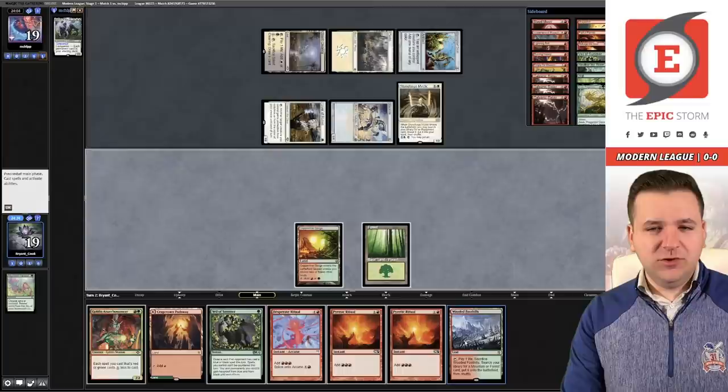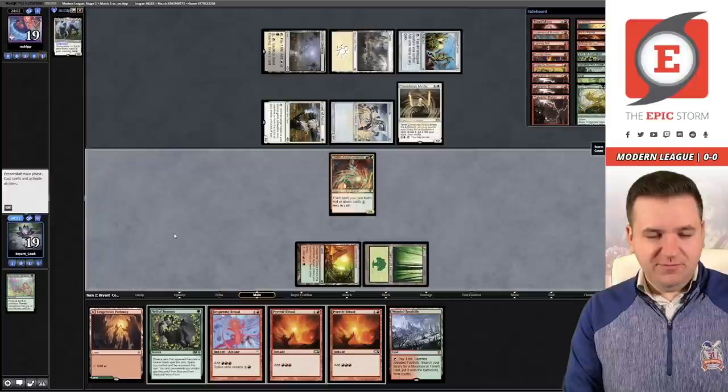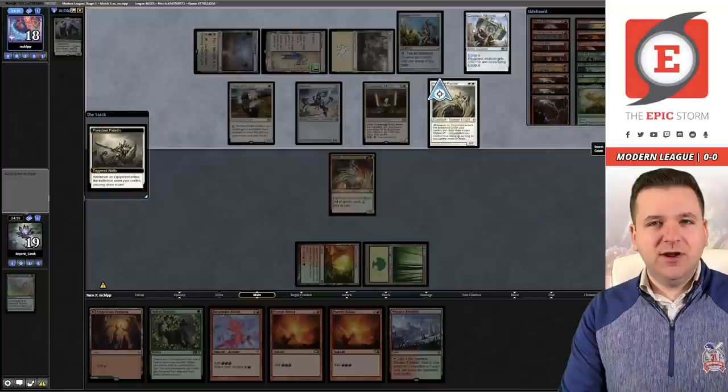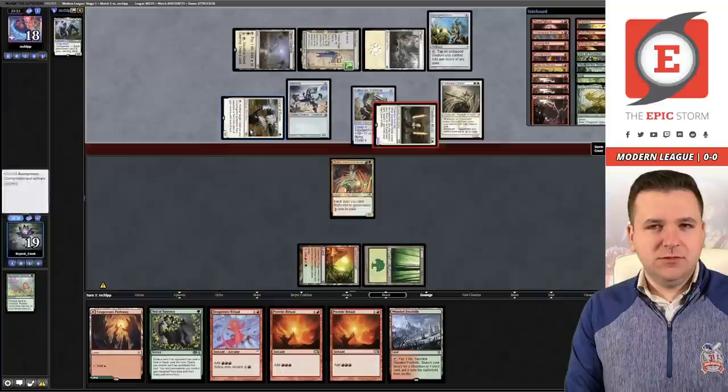We only have a draw step or two to find something decent. I'll play the Forest — I'm a little worried about dying, and every point matters with Hammer Time so I don't want to throw it away. There's the Saga advancing. They're going to be able to equip the Hammer here because Puresteel Paladin says you can equip for free with metalcraft, and they have metalcraft. Stoneforge has been equipped — I'm looking at 13 damage. They swing for 11, I can't block, going to 8.